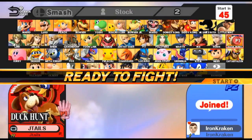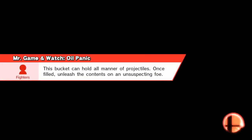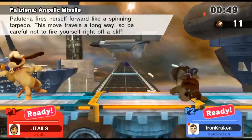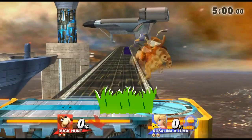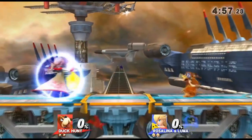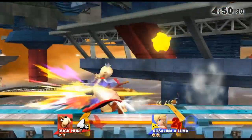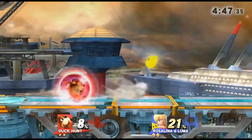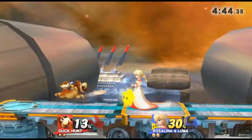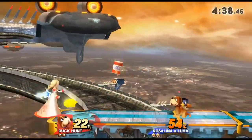The video prior to this was almost 40 minutes long — like 36 minutes — because I played six or seven matches and they all almost went to time because I couldn't kill my opponent and they would not approach at all. Same strategy against Rosalina: I want her to use gravity, and when she does that's when I'll go in. Definitely want to harass with the discs. That neutral air stuffed me.